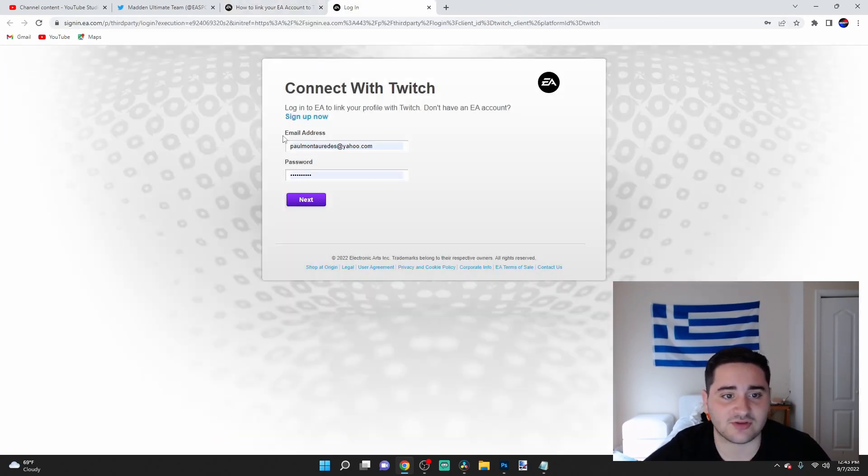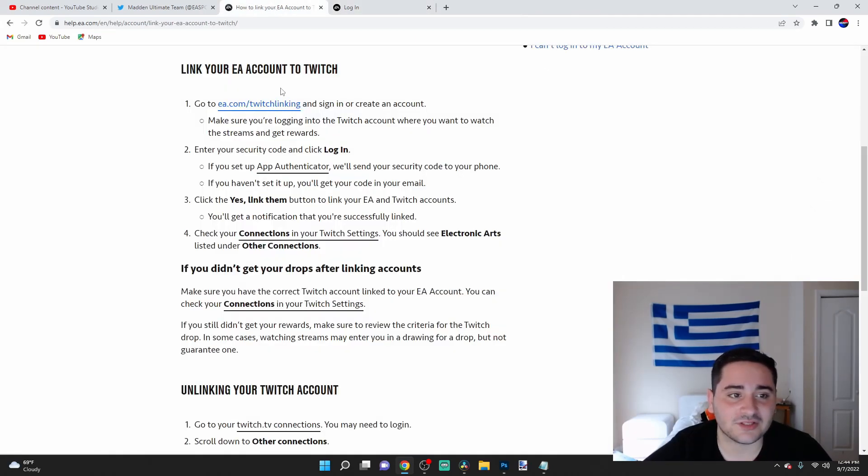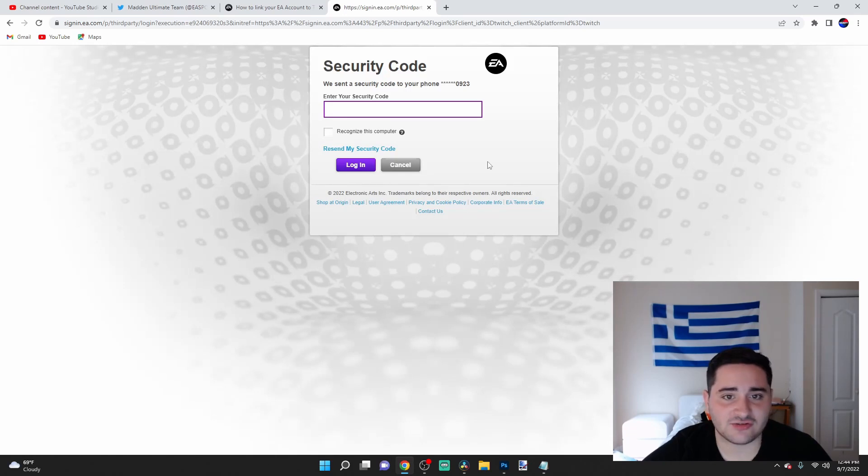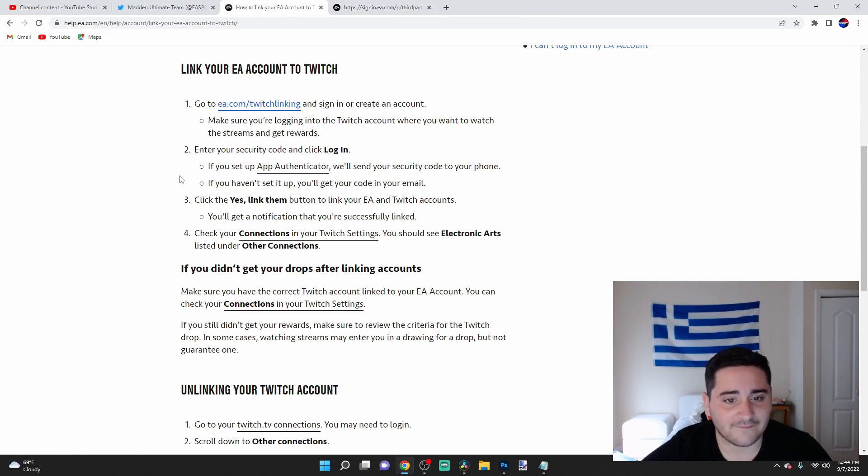If you go here and click on it, it'll bring you right to it. As you can see, there's my email right there. That's step one — log in. This is the EA sign-in, so you gotta sign in to EA first. Once you hit next and sign in, they sent me a security code. Sadly I don't really know how I can sign in because that's no longer my phone number, so I'm pretty much screwed on demonstrating this. But for you guys, once you sign in it's gonna bring up your Twitch account to log into, and then it's gonna say to link them. You'll click the yes/link button.